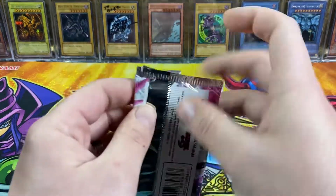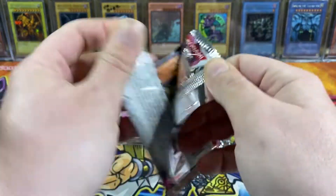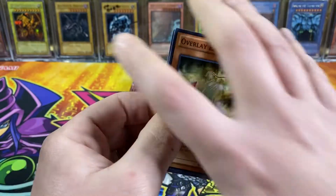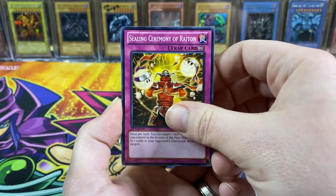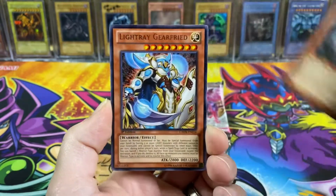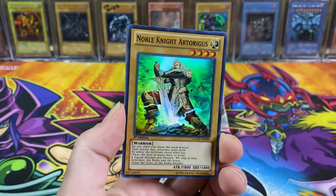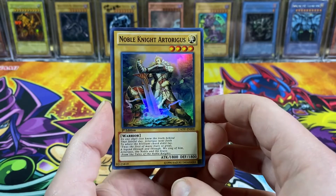I feel like we've gotten spoiled by new Yu-Gi-Oh, expecting a foil in every pack. So when you open some old school stuff, you're like, okay, it's coming — it's coming. Pack five: Sealing Ceremony of Ration, Nomadic Force, Heretic Dragon of Sioux, Light Ray Gear Freed, and Noble Knight Artorgias — not bad, first super rare pull of the pack!